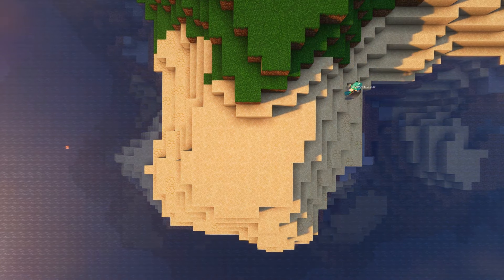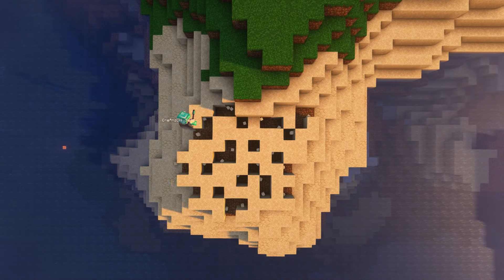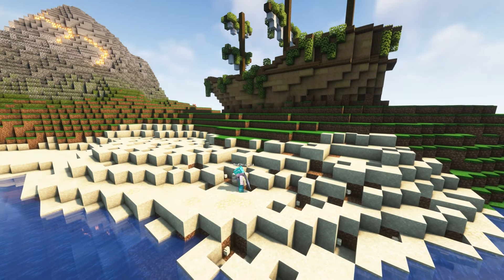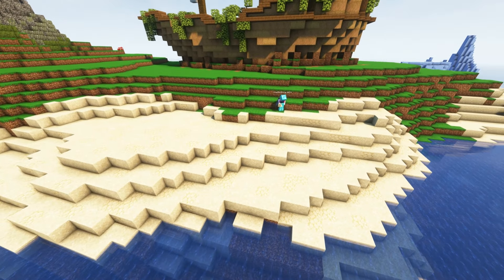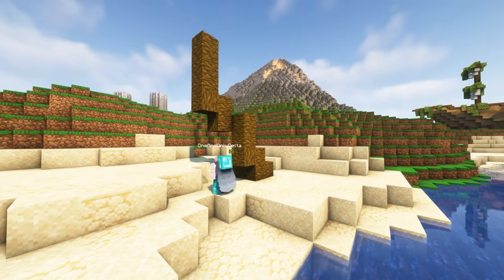All the major pieces are in place. All that's left is to work on the details. I want to add more texture to the beaches by mixing in some sandstone. Usually this texture only shows up on the bottom of a sandstone block, but you can get it on the top by using upside-down sandstone stairs. Adding this little bit of texture may not make much of a difference, but I wanted to add it nonetheless.